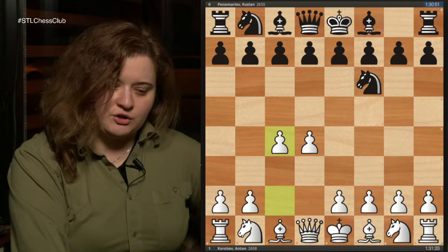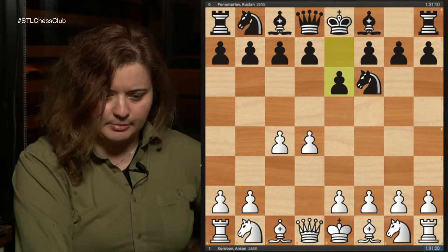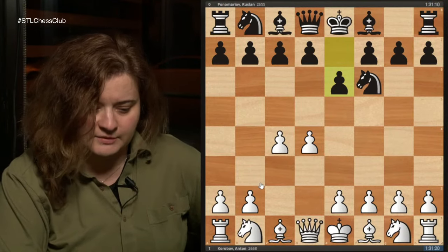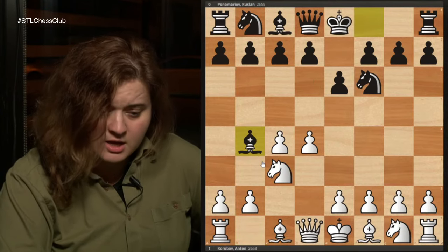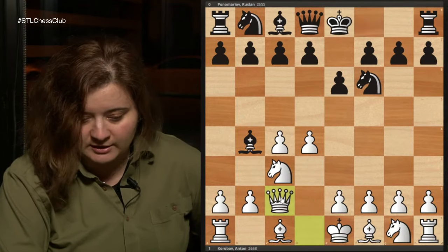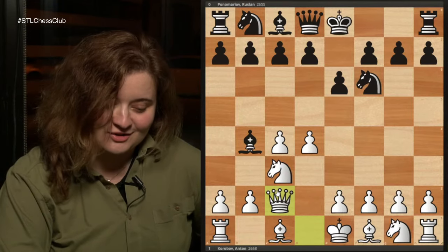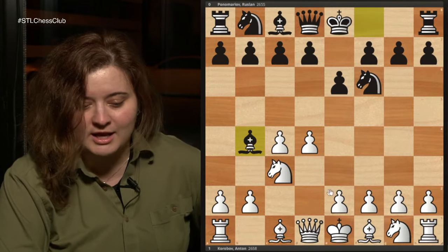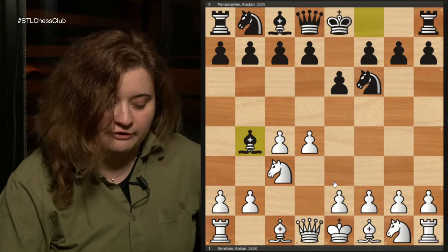Korobov is a very strong Grandmaster from Ukraine, same as Ponomaryov. They played the anti-Nimzo Indian — if you play Knight c3 in this position, Black typically responds with Bishop b4, and then there are various moves White can play: Queen c2 is one of them, which I used to play a lot as a kid. Other options are e3, Knight f3, a3, and pretty much everything.